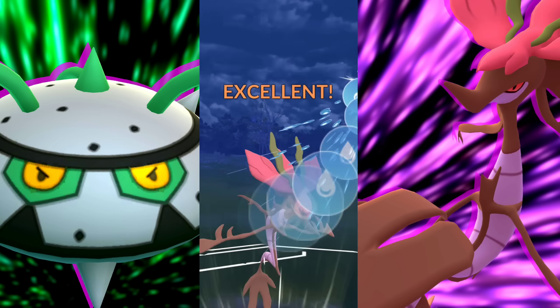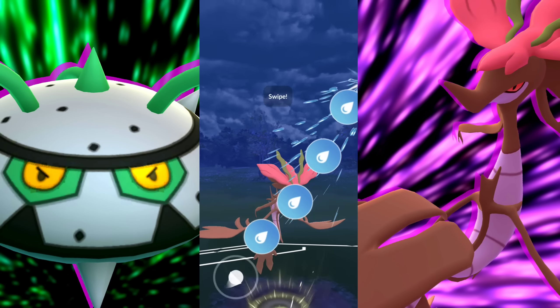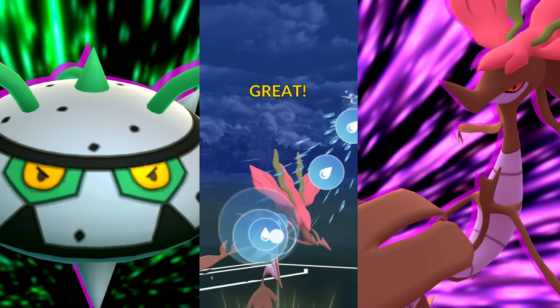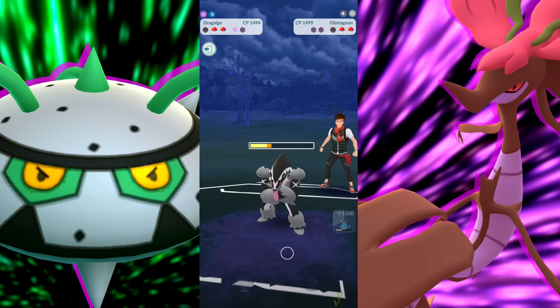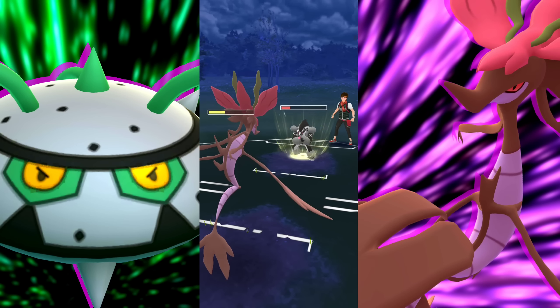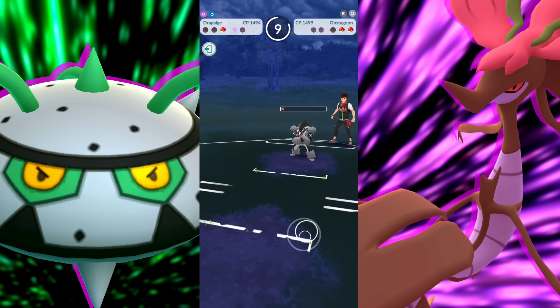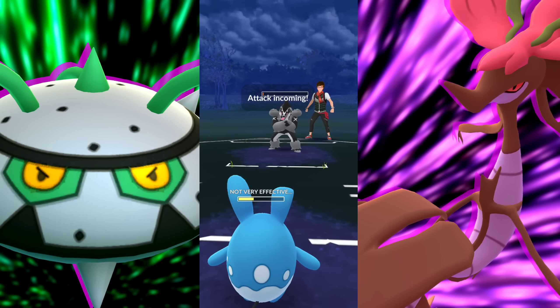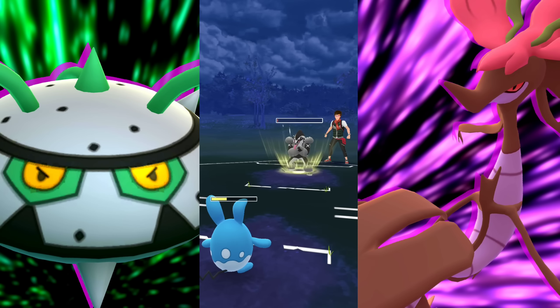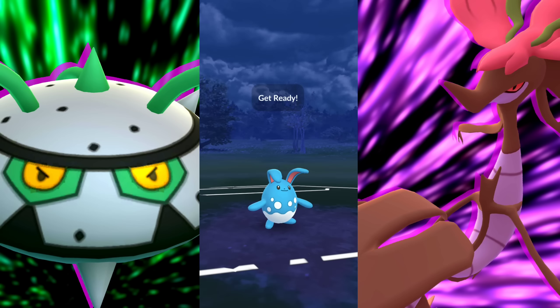We're up against a Noctowl. This is not horrible — we've seen this in the last video. Being part Steel is making it so we don't necessarily take super effective from Sky Attack. But unfortunately they're going to be able to spam it at a pretty decent rate. So if you're wondering why we're going for Power Whip — just to bait a shield. We did have a Thunder, and this makes it so they're not going to be farming extra; they need to get that shield before the Thunder.